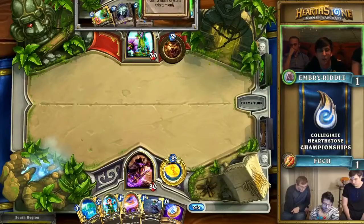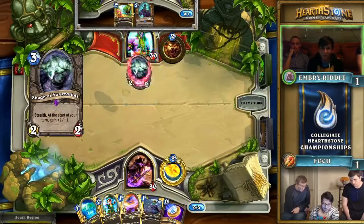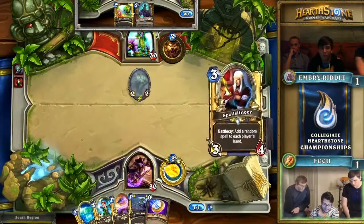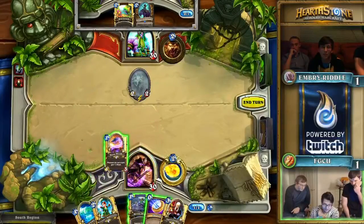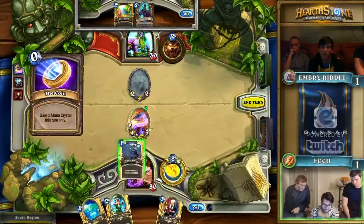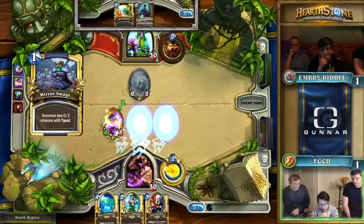The Innervate actually makes this hand draw a lot better now, because they can Innervate the Turn 1 Shade and then follow up with the double ramp spells, hoping to pick up minions in that five-to-seven mana range left in their deck. That Innervate might make this hand a complete blowout in the right situations. For Florida Gulf Coast, though, they have no shortage of ways to fight back — they already have Turn 1 Mana Wyrm, they're going to hide behind Mirror Image, and they get to follow up with a two and a three drop.